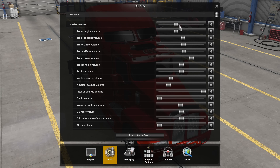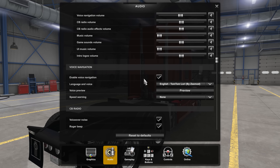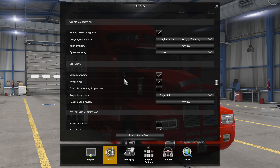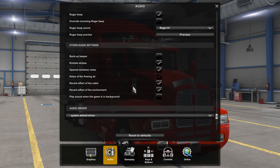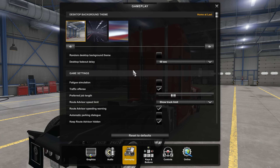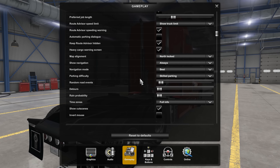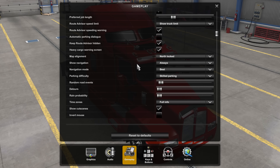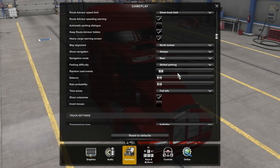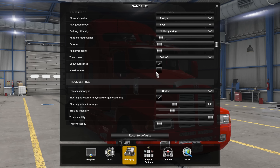Next is audio. I have my master volume turned down so I don't blow my eardrums out when I'm playing. Voice navigation is enabled. I use Zmods freeware TomTom — Lori for the voice. Everything else is kind of up to you. In gameplay, this is where I have fatigue simulation turned off because I never really use it. Traffic offenses turned on. Automatic parking dialogue I turn off so it doesn't ask me — it's automatically set to skilled parking. Random road events turned down; they get annoying after a while. Detour the same. Rain probability, time zones full info, cutscenes on, invert mouse off.